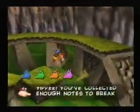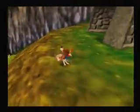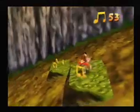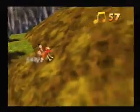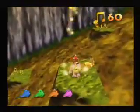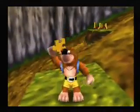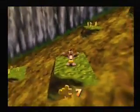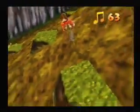You've collected enough notes to break the first note door. So we could leave this world now that we have 50 notes, but like I said, we're going for the 100, so we'll stick around and get a few more. There are these notes on this slope here — you can't really get them unless you have Talon Trot, which is why we got that. Oh look, it's our last Jinjo. Let's get that. Alright, that's the 7th of 10 Jiggies, so we are moving right along in our first real world.